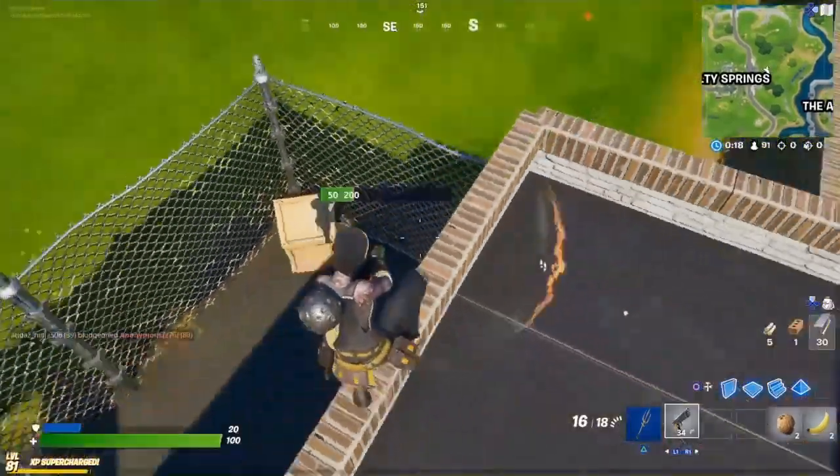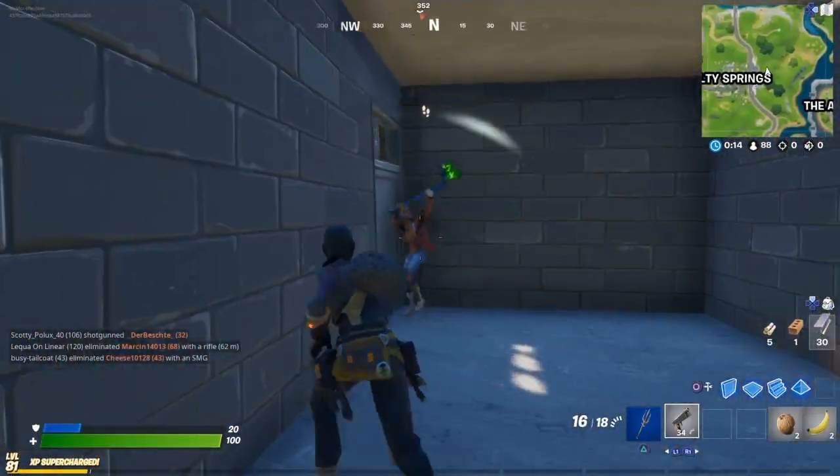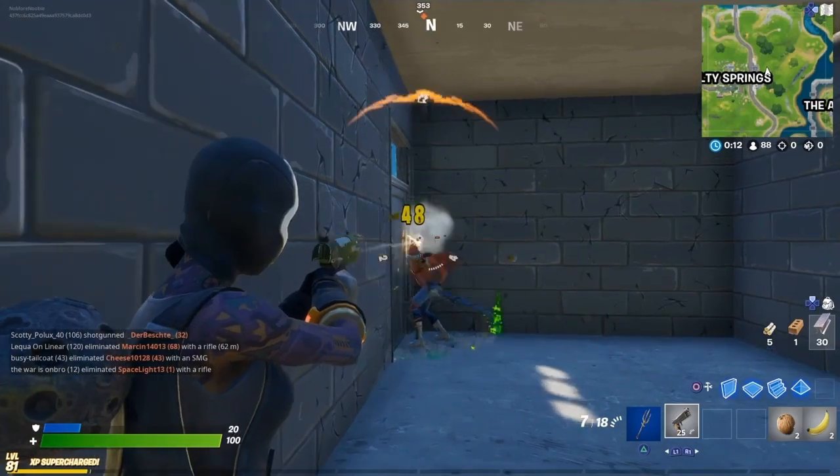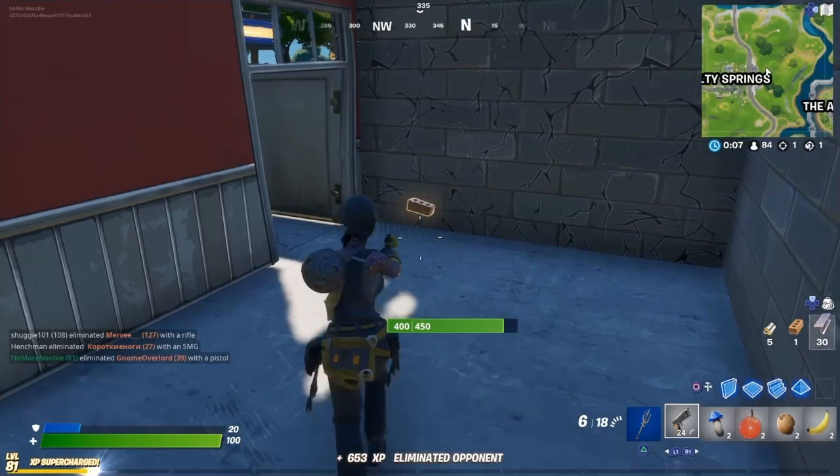The first thing to have done is to get your gameplay that you want to use and record that gameplay so you've got it ready to use on ShareFactory. This is the original clip of the game that I played, which we're going to use as the effect.